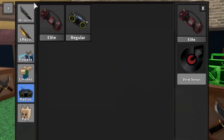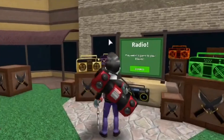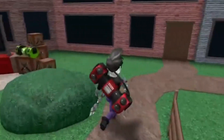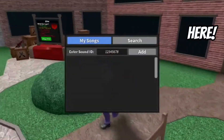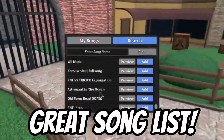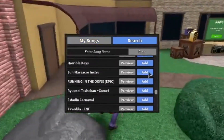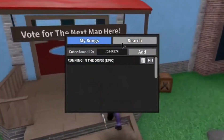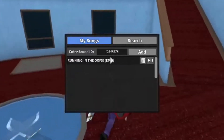You can also find a Radio ID online and insert it to get the song instantly. You can find out how to get Murder Mystery 2 music IDs from a separate video, which would make it really easy to add your own radio ID. They chose some good songs you can add instantly, and you can even troll people, which is really fun, or just listen to your favorite songs in Murder Mystery 2.